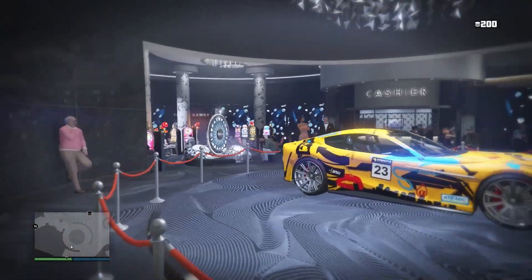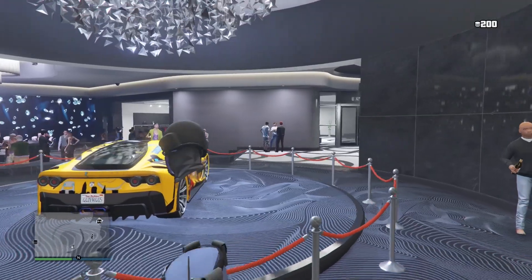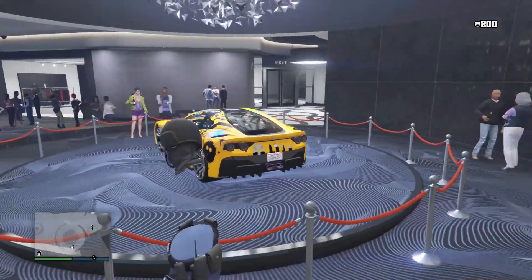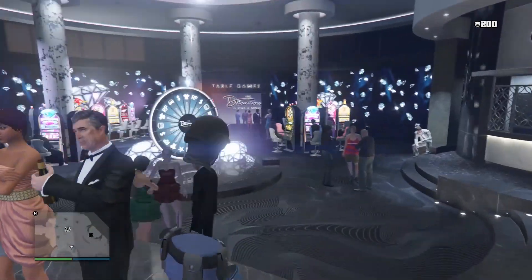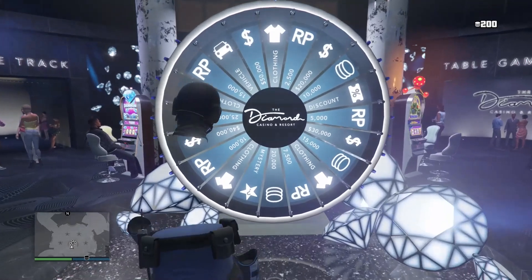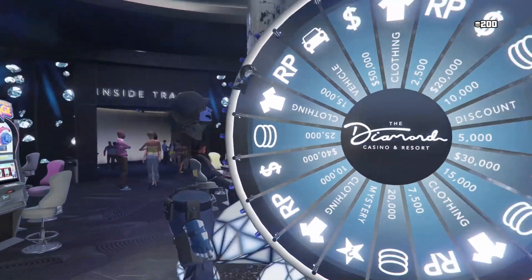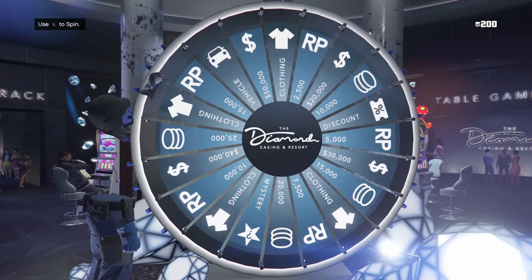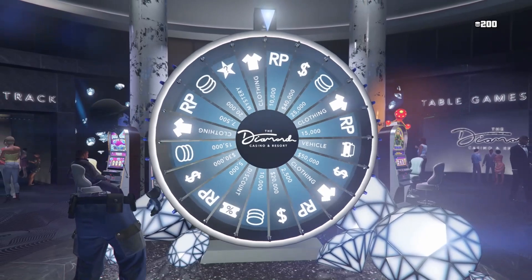Let's get right into this. You want to make your way down to the casino, and you also want to make sure you're in an invite-only session because of the fresh wheel. You could get a fresh wheel in a regular online session but it's pretty rare, so just use an invite-only session. Make your way down to the wheel spin once you're in an invite-only session with a fresh new wheel.